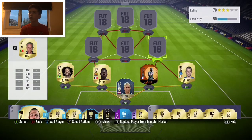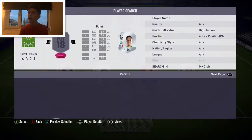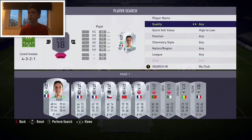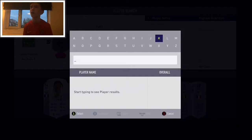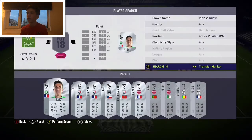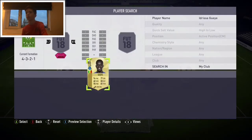Then here we're going with Seamus Coleman, who's quite good to be honest. We don't want to go with one of them - we want to go with Idrissi. He's in my club so we've got to put him there. I've not changed his position.